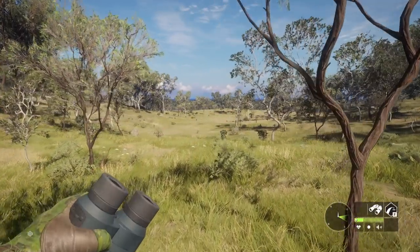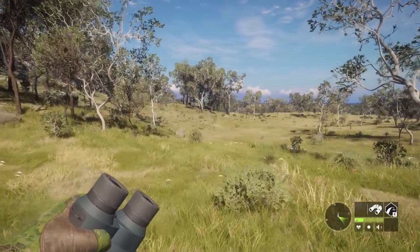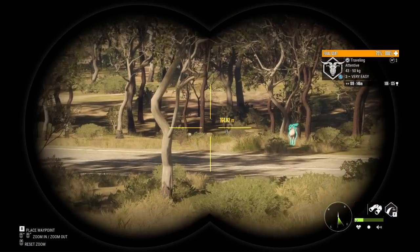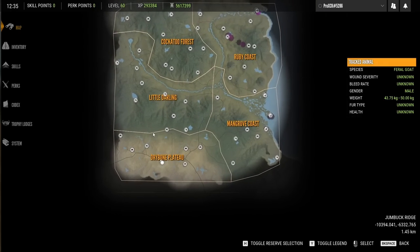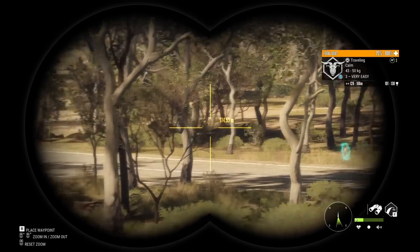Before we conclude this guide, we're gonna cover all the locations to hunt the remaining species: the fallow deer, the red deer, the feral goat, the feral pig, the axis deer, and of course the red fox. As for feral goats, the only place where it's possible to find these guys is on the south outback region. They drink from 12:00 to 15:00 and all the bodies of water within this area are fantastic to find them. As for the red fox, they have an evenly distributed population across the whole map, so you're gonna find them wherever you go.